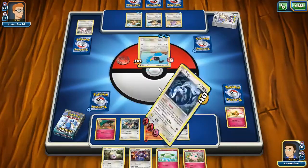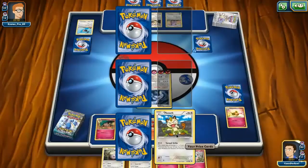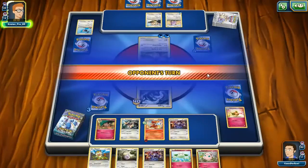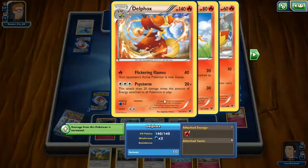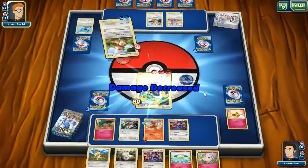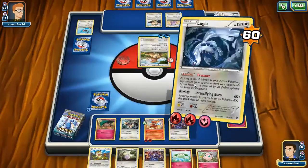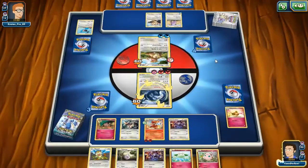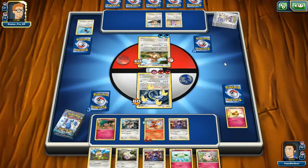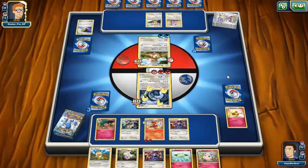I try to attack while confused and I do get heads, which allows me to attack instead of hurt myself. I'm now winning the prize battle. If only I had a way to get some energies onto Delphox it would be pretty good. That attack does 20 damage times the number of heads. We are getting some energies and I'm still going to attack because potential damage is better than no damage. I believe Kangaskhan would need all four heads to take me out — I still have 60 HP, and if it got all four heads it would do 80 minus 20.